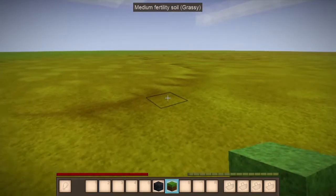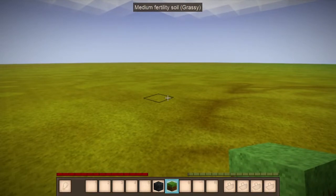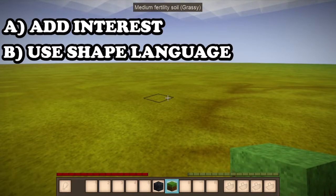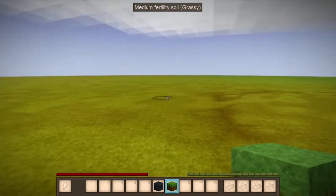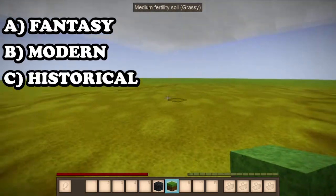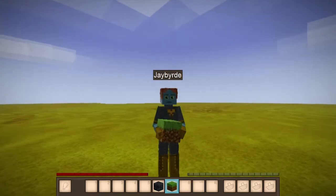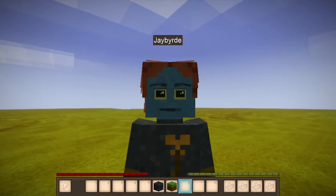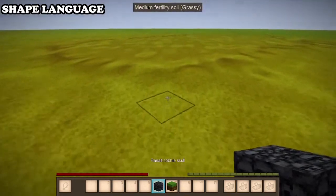Hello everyone, my name is Jaybird. Today I'm going to show you a little bit on how to build things that look interesting — how to use shape language, how to use circles, how to use a block palette, and also different types of builds such as fantasy, modern, and historical. I sincerely hope this helps you, and if it does, please leave a like on the video.